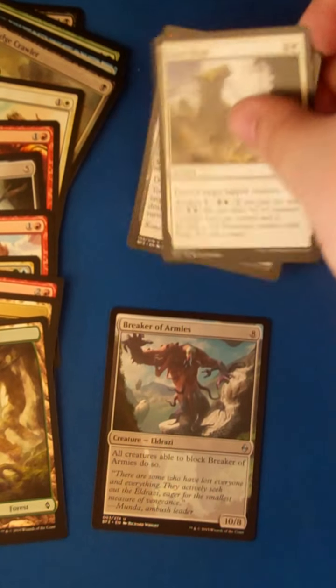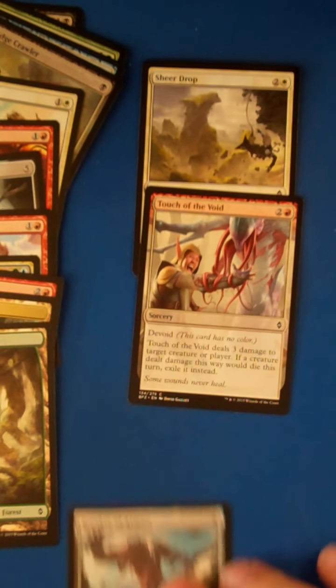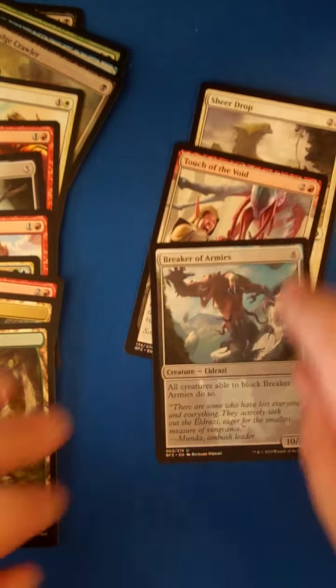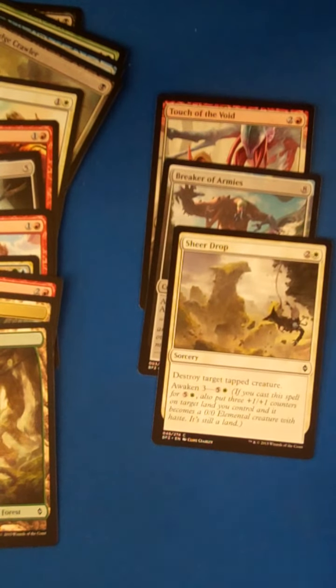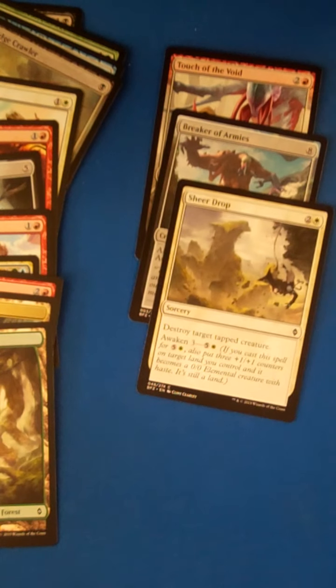I think possibly Sheer Drop is the best — it would be my pick. Gun to my head, it might be Sheer Drop, but then Breaker of Armies and then Touch of the Void. That's our pack for today. Kind of a mediocre Battle for Zendikar pack — we're always looking for those expeditions though. Hopefully we'll get one soon. You guys have a great day and we'll talk to you tomorrow. Bye-bye.